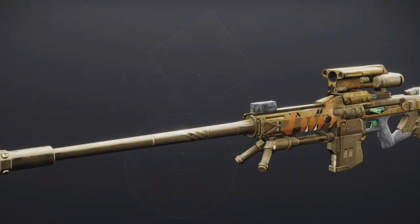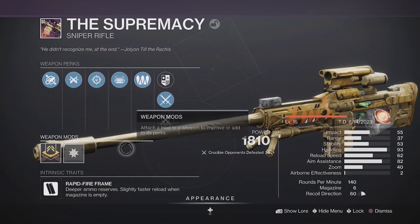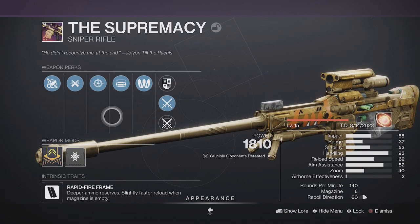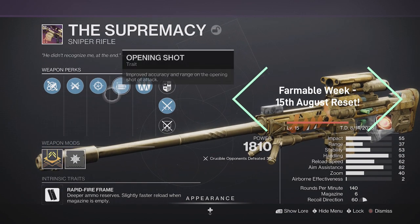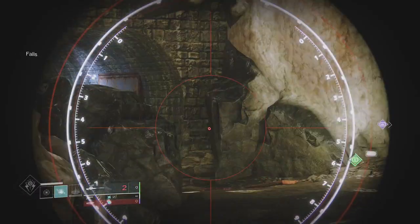The Supremacy is a kinetic sniper rifle of the rapid fire sub-archetype family, obtainable in the Last Wish raid and craftable. If you are watching this video the week it was released, Last Wish is currently farmable, meaning you have the chance to farm red borders including this sniper rifle.